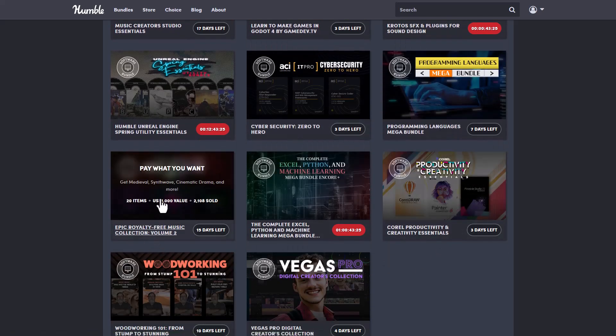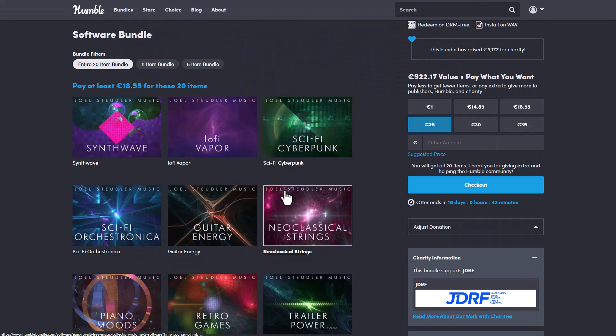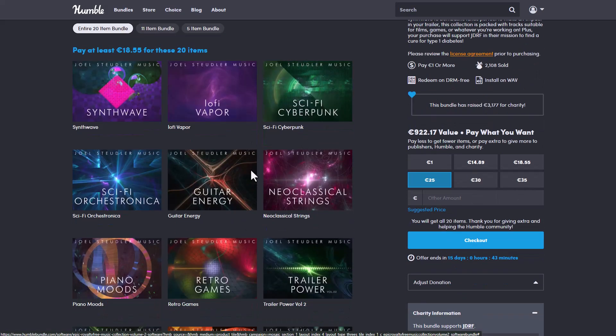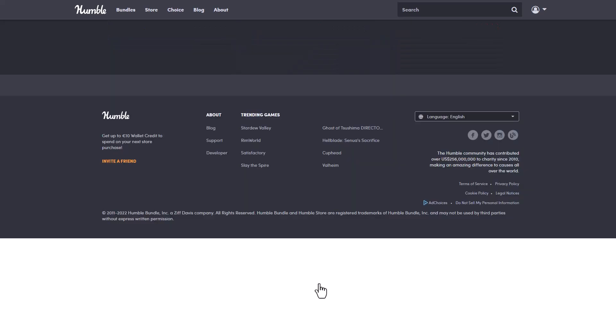For more music, there's also the Epic Reality Free Music Collection, which is currently available and looks extremely nice. It ranges from piano moods to retro to sci-fi cyberpunk, all right here. The folks at Humble Bundle are constantly doing their best to make creators' lives easier by offering lots of content at extremely discounted prices.